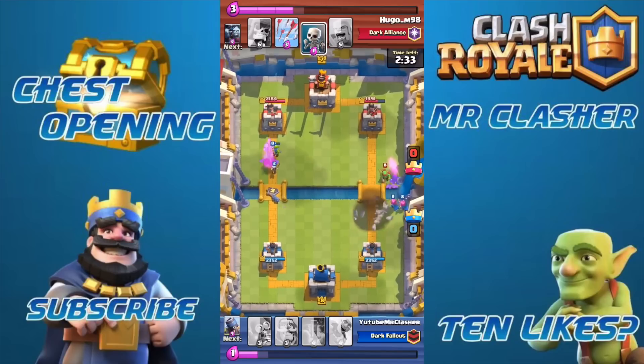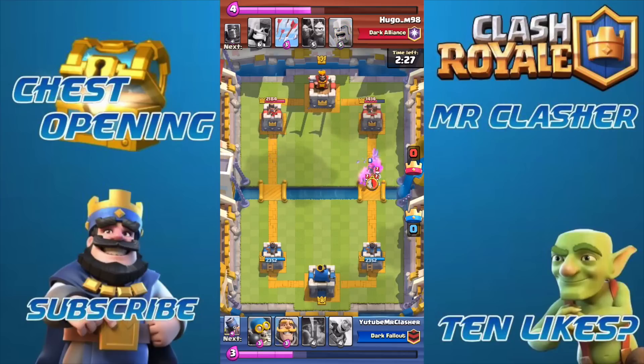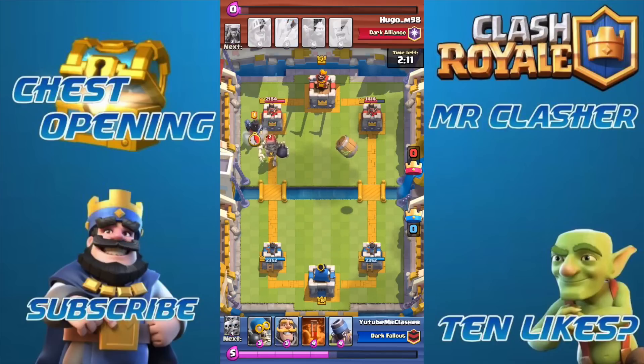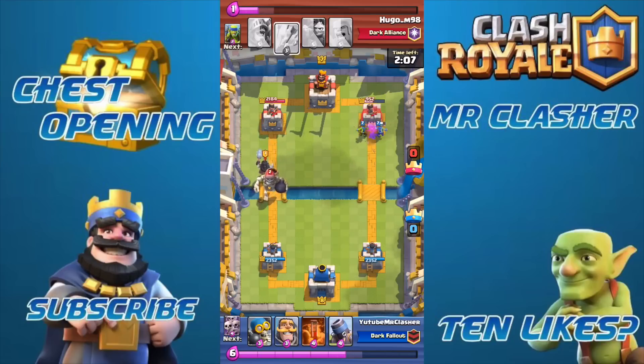Basically what you want to do: the dark prince costs four elixir and the prince costs five, so you have a big elixir advantage. Once the player drops both of those, it takes at least a couple of seconds until he can get enough elixir for arrows. Those extra three or four seconds gives enough time for the prince and the dark prince to get distracted and destroyed by your troops. My favorite thing to do is drop a knight first, then skeletons — just to distract, because the dark prince does splash damage.